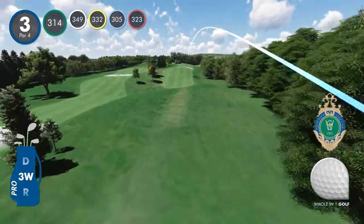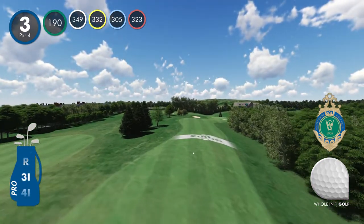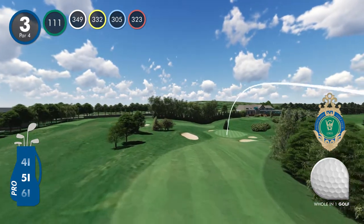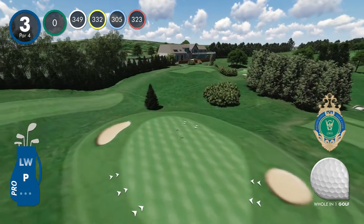Third hole, par 4. With the fairway sloping from left to right, a big hit down the middle can often leave you with a tricky lie in the rough to the right. The flattest part stretches between 200 and 220 yards from the tee, leaving approximately 150 yards downhill to the green.